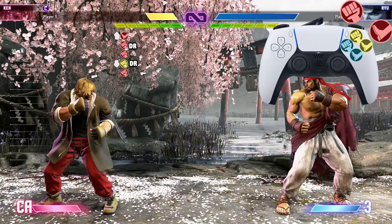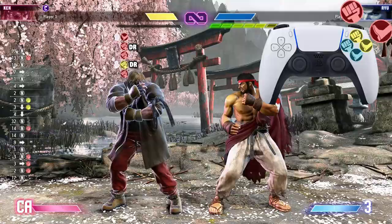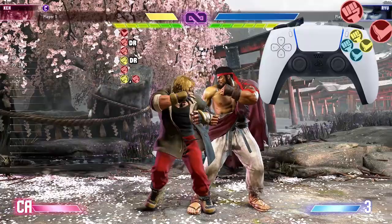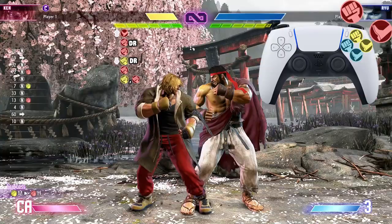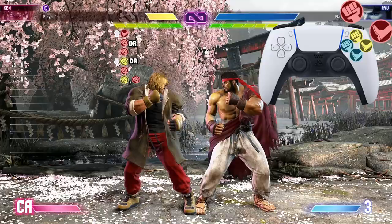Now let's go from the beginning — the jump heavy kick — all the way down to that third heavy punch. After that heavy punch, we're going into the medium punch heavy punch target combo. That heavy punch alone won't combo — even in the corner — doing it raw like that. So you have to go from the crouching medium punch drive rush, then the heavy punch, into that medium punch heavy punch target combo.